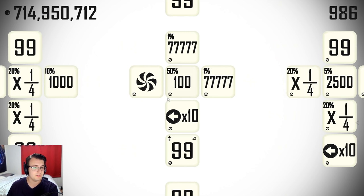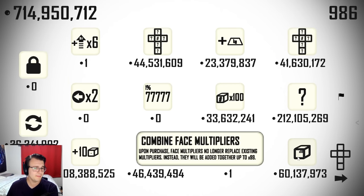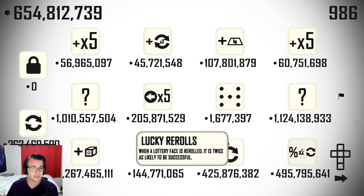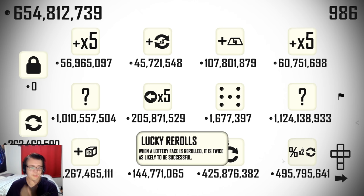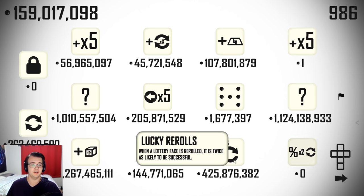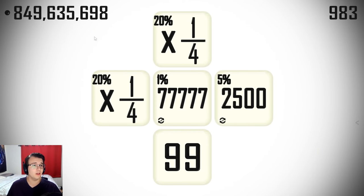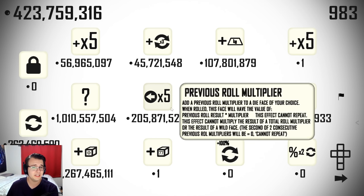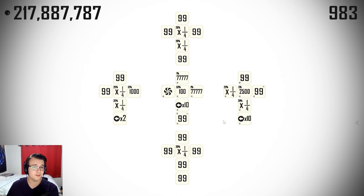I might as well take this previous roll multiplier — it's pretty cheap and pretty good. Maybe I'll take some combined phase multipliers as well. I might as well take this for the two free re-rolls — two free re-rolls for 60 million, not a bad deal. And now it's going to be super expensive. Re-roll bonus — when a lottery phase is re-rolled it is twice as likely to be successful. I'm actually going to take the lucky re-rolls first, and then I'm going to get the re-roll bonus next. Very nice — solid play. We're still getting these really quickly despite the high shop prices.